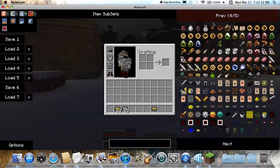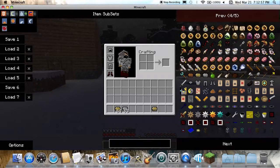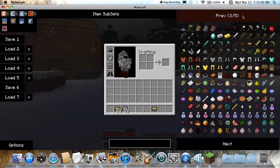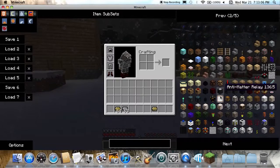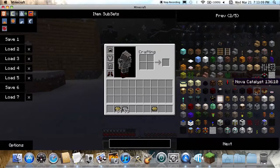There are catalyst mixtures, and portal guns, and stuff like that. There are brick molds, and there's all these things for the archaeology mod, and there's the shelving mods. As I said before, it comes with Equivalent Exchange.